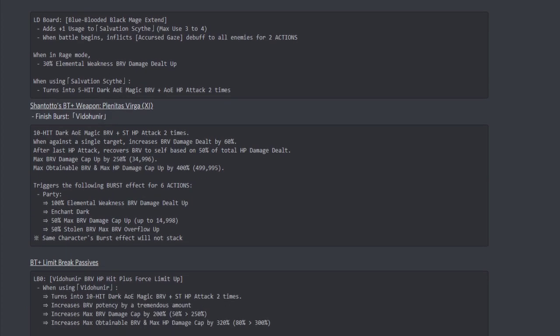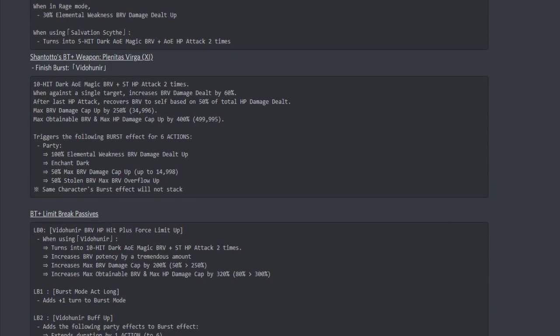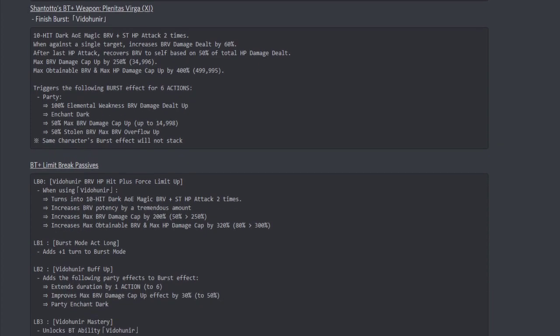Against a single target, it increases brave damage dealt by 60%. After her last HP attack, she recovers brave to herself based on 50% of the total HP damage dealt. The max brave damage cap up is increased to 250%, or 34,996. The max obtainable brave and max HP damage cap up is increased to 400%, or basically 499,995. It triggers the following burst effects for six actions: the party receives a 100% elemental weakness brave damage dealt up — I really like that.